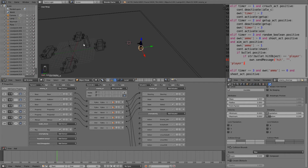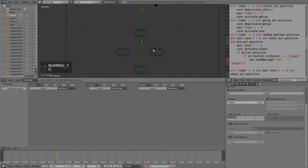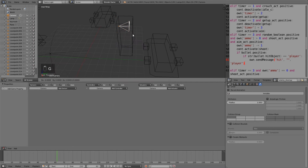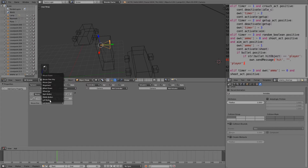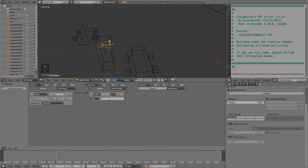Now comes the harder part: getting the player to do damage to the AI. Select the camera, press Alt+R to clear the rotation, RX 90, Numpad 7, and move it roughly inside the cube in the middle. Move it forward a bit and change to global. Add a mouse sensor for movement and a Python script. If you have a version higher than 2.72 you can use the mouse actuator which already has a mouse look script, otherwise add your own. Open it up and put in mouse_look.py.